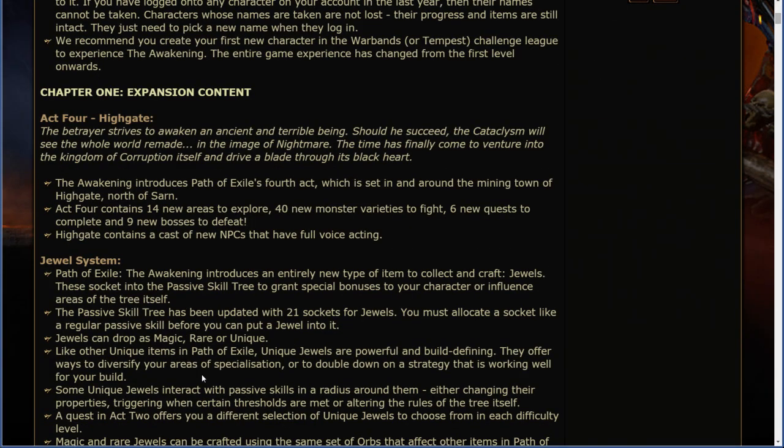Chapter 1. Expansion Content. Act 4. Highgate. The betrayer strives to awaken an ancient and terrible being. Should he succeed, the Cataclysm will see the whole world remade in the image of Nightmare. The time has finally come to venture into the Kingdom of Corruption itself and drive a blade through its Blackheart.